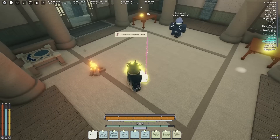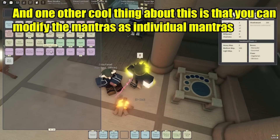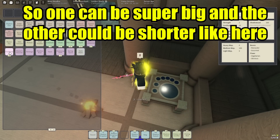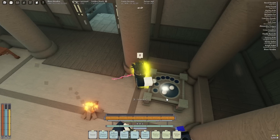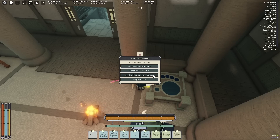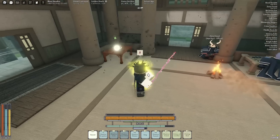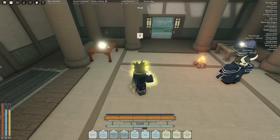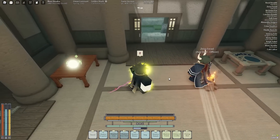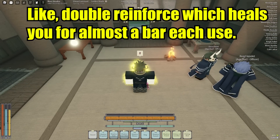You can do cool things like this. One other cool thing about this is you can modify the mantras as individual mantras, so one can be super big and the other could be shorter like here. You can do some pretty unique things with this glitch, like double rainforest which heals you for almost a bar each use.